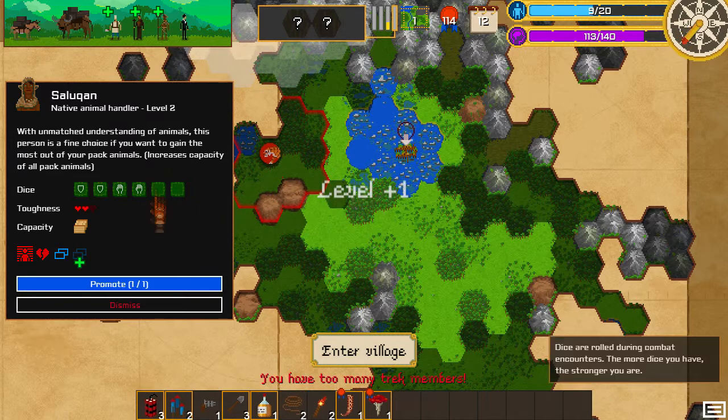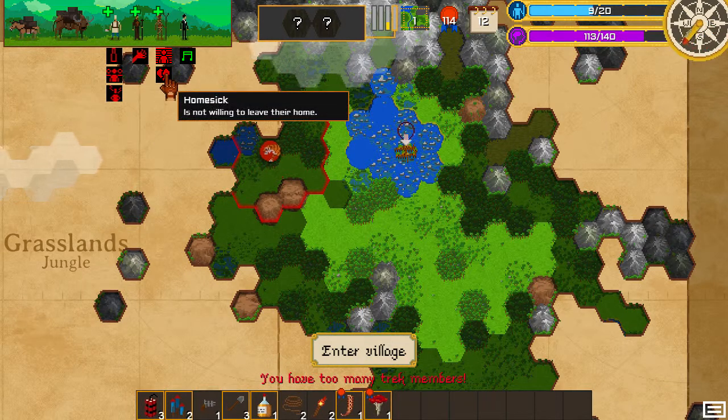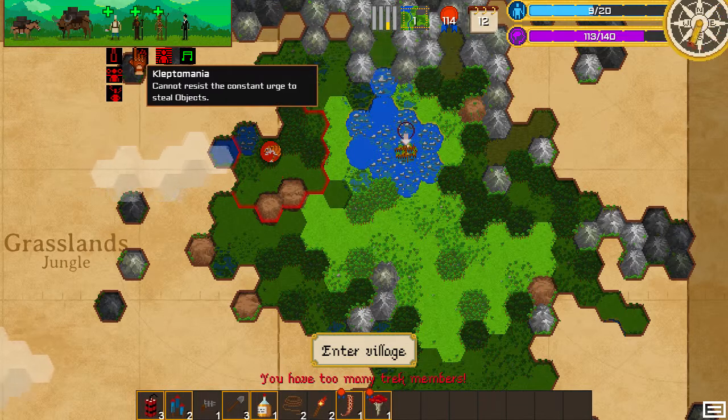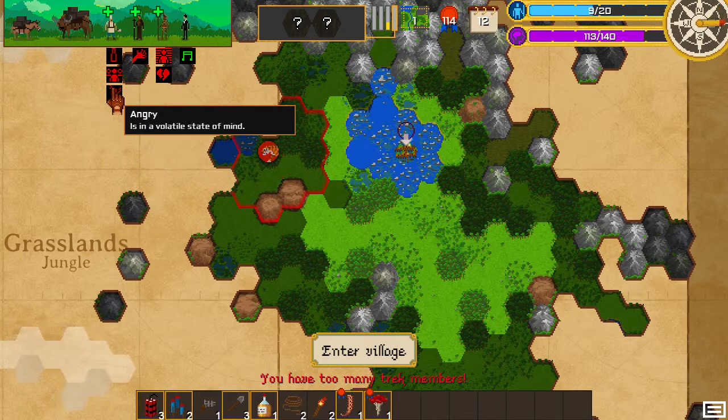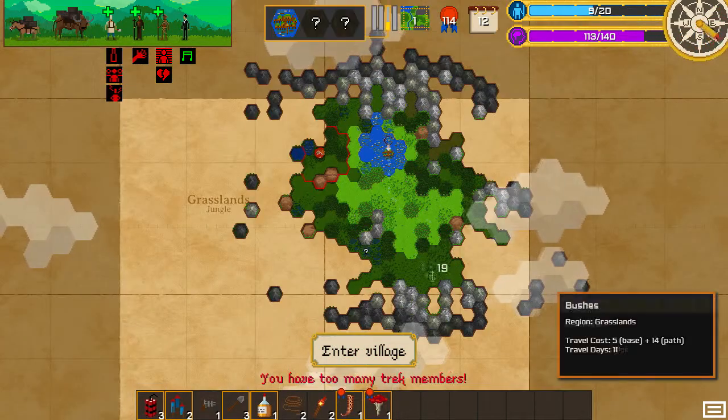You're going to get promoted. Wait — what are your negative abilities? Homesick, claustrophobic — oh, that's not going to be good. Can I resist? There are still objects. Can we move?